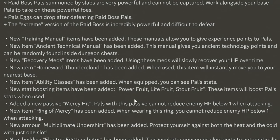New recovery meds items have been added — using these will slowly recover your HP over time. The new homeward thundercloud item will teleport you instantly to your nearest base. New ability glasses have also been added; when equipped, you can see pal stats.